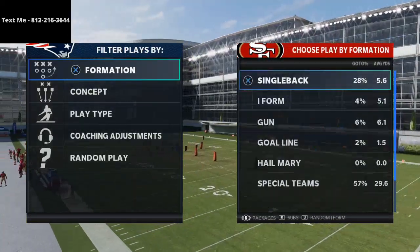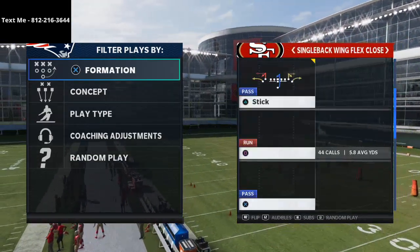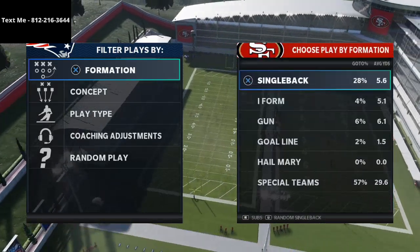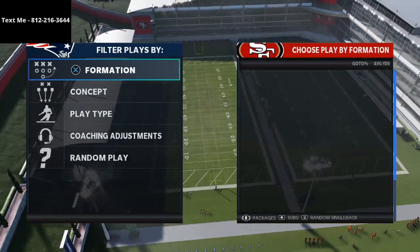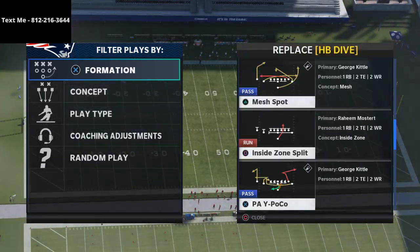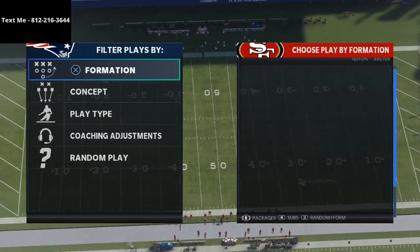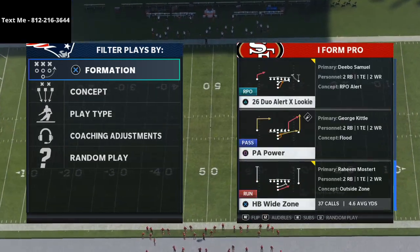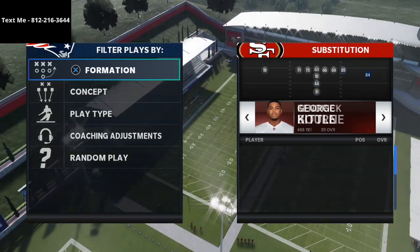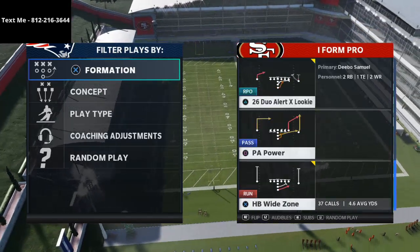I want to cover why wide zone is different than stretch. We'll look at single back wing slot — it has stretch, alert bubble, and inside zone or zone weak. Let's go with that. We're going to put Raheem Mostert at tailback, and then you can have whoever you want at receiver. Brandon Aiyuk is pretty good. We're just going to go against a random defense.